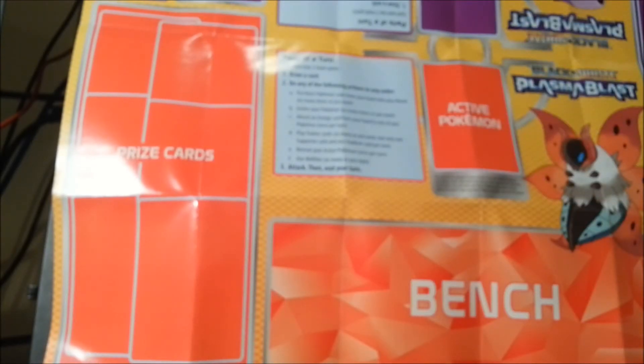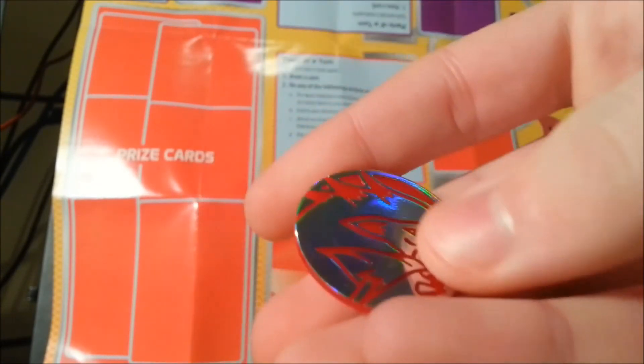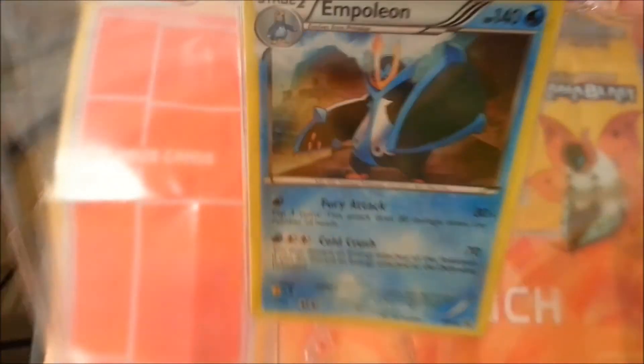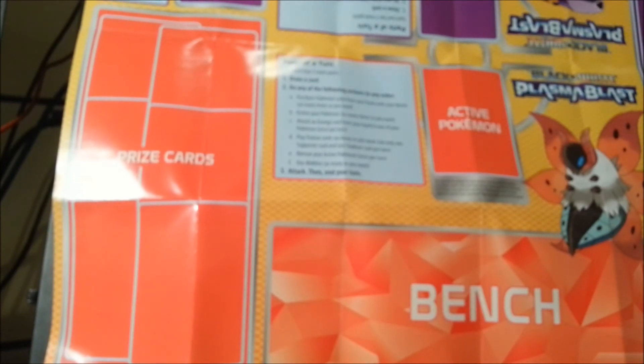I'll show off the Zoroark coin — it's red and silver, just plastic, and the back is your standard Pokemon thing. The promo is a holo Empoleon promo card — I can't get a great shot because of the angle and the plastic sleeve, but there it is. That's it for this video — subscribe if you liked it and keep it locked, we'll be bringing you more videos shortly.